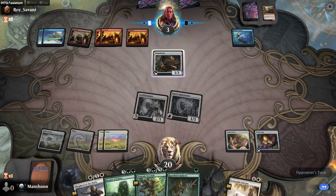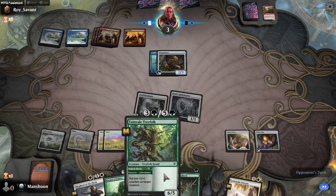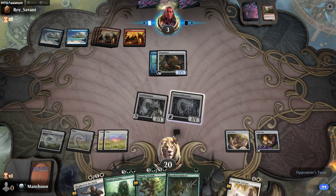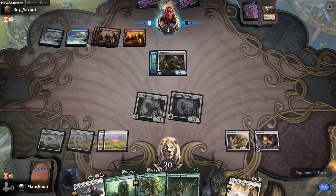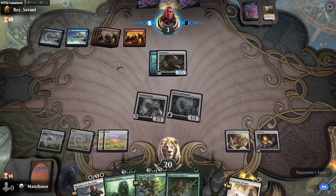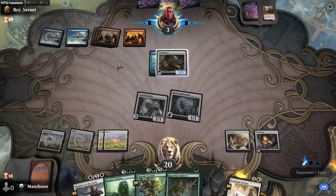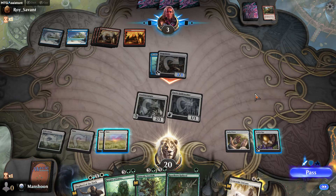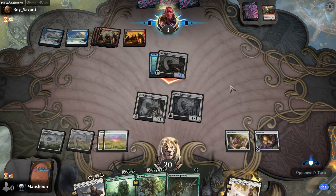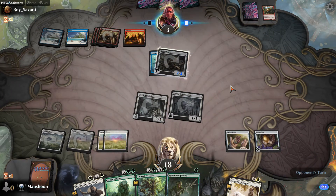I've played a lot of Eldraine. They do have mana to sacrifice this guy for food. I've played a lot of Eldraine, and when I play against certain players down here in the bottom of Bronze tier they're just making suboptimal moves. I'm not saying I'm great — I'm fine; I understand how this game works. Are they going to attack me? They haven't had removal this entire time. Yeah, you got it man.